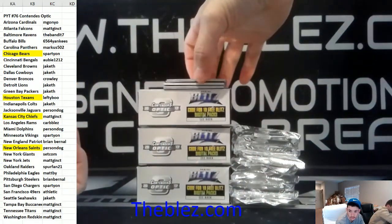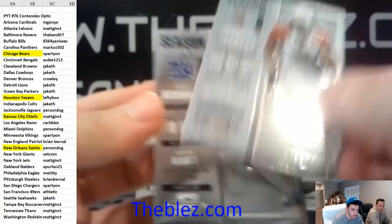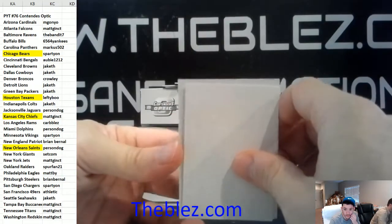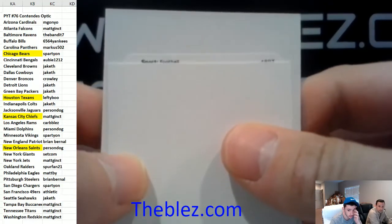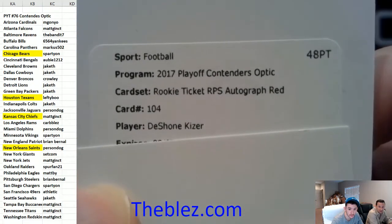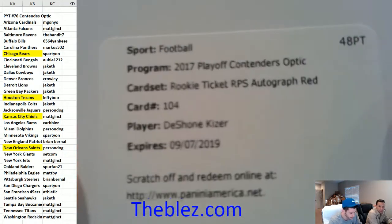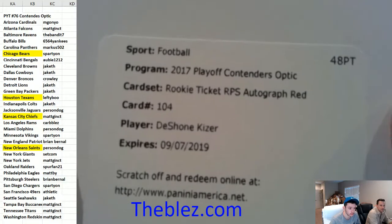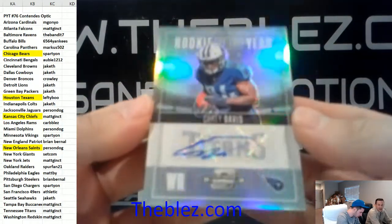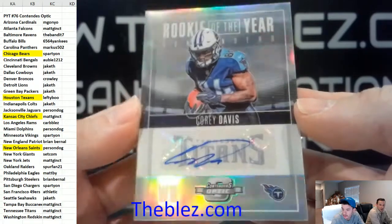Good luck. May the Supers be with you. David Johnson. Good luck, Matty. OBJ. Your first auto is going to be a redemption — Evan Ingram. That's a $75 red. It is Deshaun Kaiser for the Browns; that's going to go to Jake TH. You have a Deshaun Kaiser red, that's a $75. This is a cool card too — very nice. Rookie of the year insert autograph of Corey Davis. That's the $25.